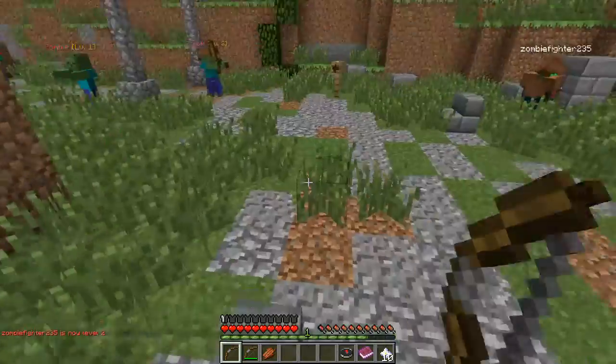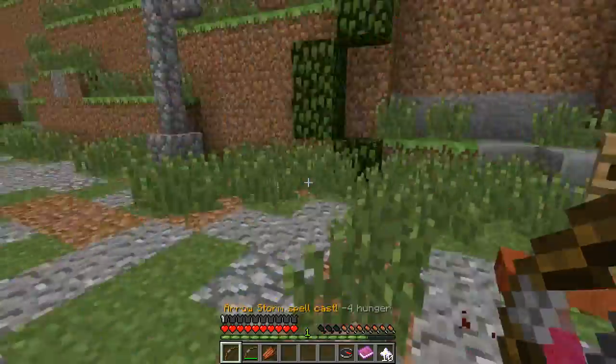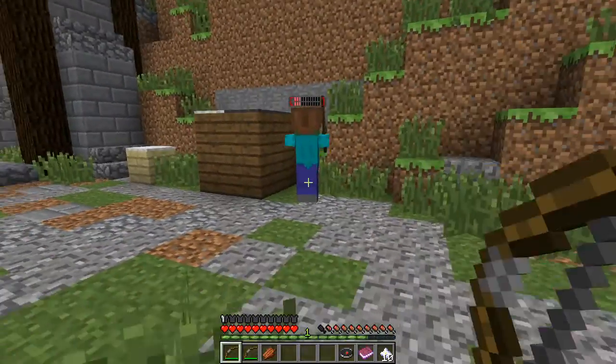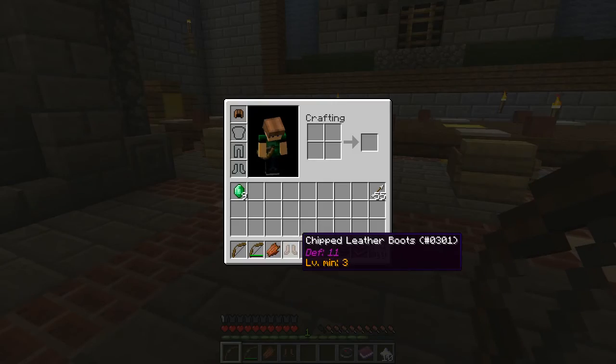I should probably keep going — there's more zombies ahead. This is a level 3 zombie. He's tougher — he's got a helmet. My bow's glitching out. What's going on here? It dropped the boots — did I get the boots? Okay, I'm good.